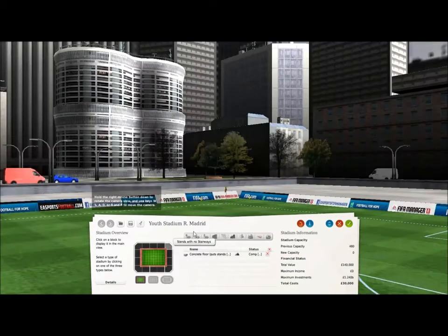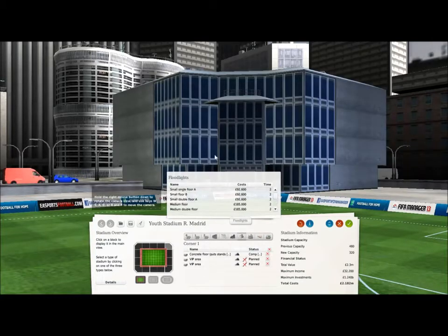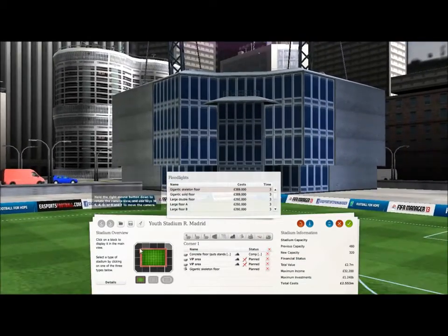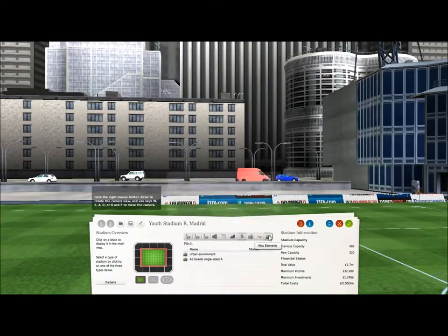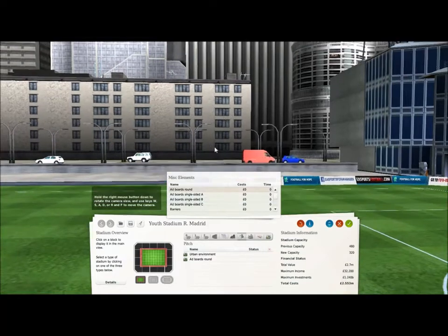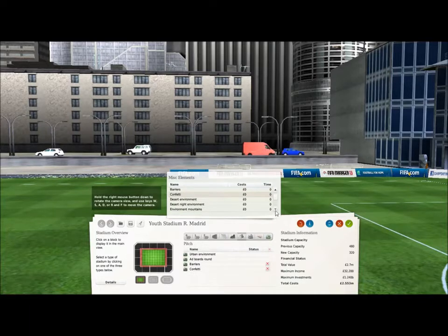I'm just going to show you how to build it right now and explain a few elements of it. So if we start off with this corner here - you'll see why I'm doing this at the end because the whole stadium is extremely repetitive and you just need something to break it up. What I'm doing right now is just changing the advertising boards around the edge of the stadium.